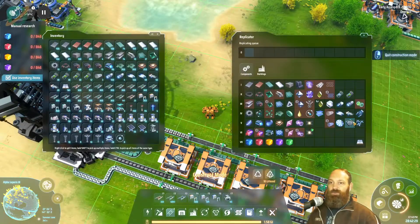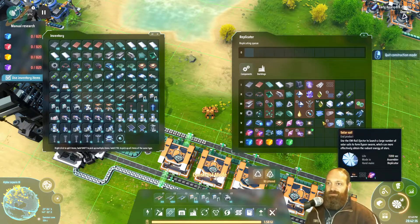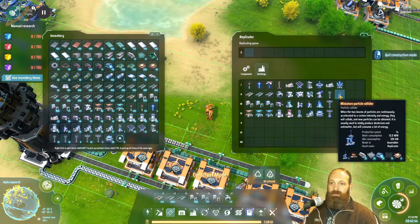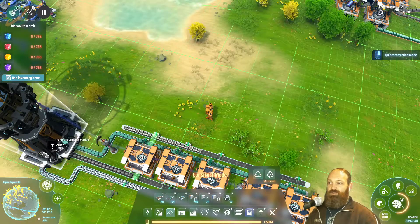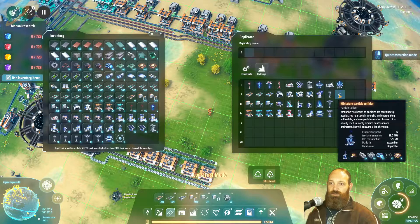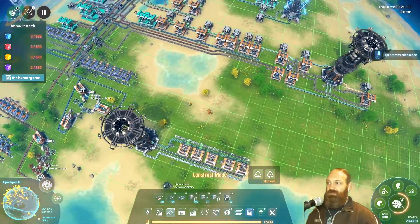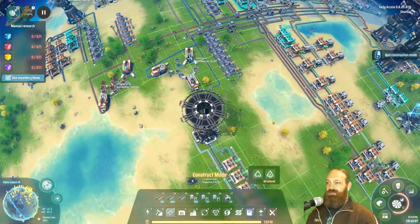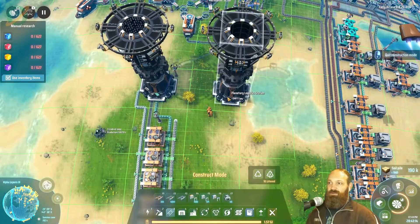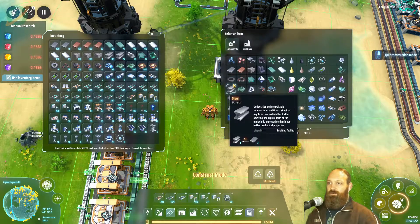We have five frame material assemblers — each takes six seconds, so that's basically one a second. We were using that to make — getting ahead of myself — we were using this to make mini particle colliders. They need CPUs, graphene, titanium, super magnetic rings, and frame materials. CPUs are over here.